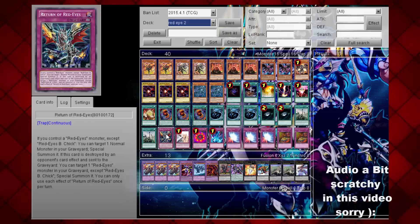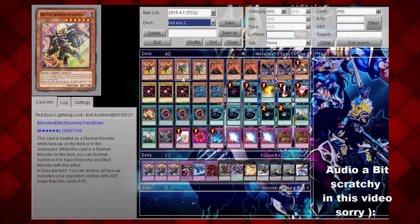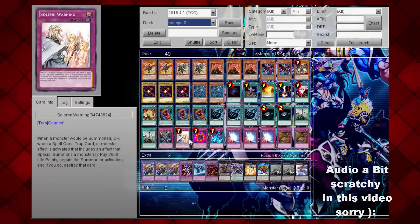We're also running one Ring of Destruction, Solemn Warning, Torrential Tribute, three Mirror Force — for the same reason as Dark Calls, you want to reset the field — and two Reckless Greed just to speed up the deck.